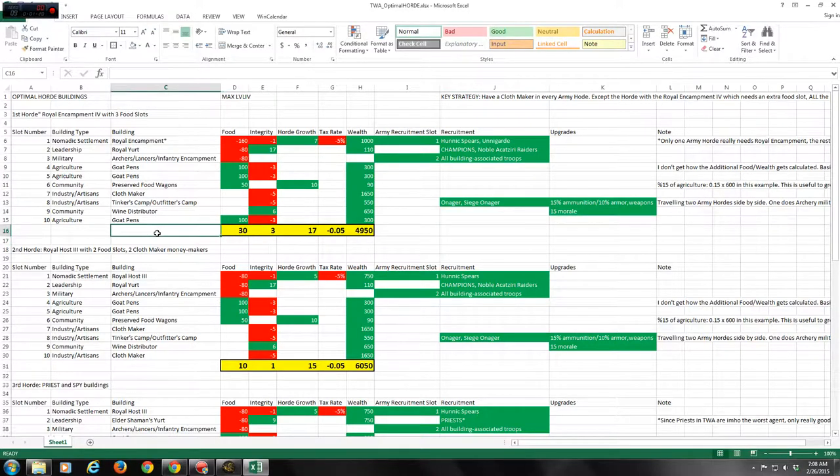You start with three hordes at the beginning, and the most important things to worry about early on are growth and money. There's no real way to avoid higher upkeep on tier 2 and tier 3 units — upkeep jumps from 130 for tier 1, to around 300 for tier 2, to 500-600 by tier 3. So your biggest issues are growth, how fast you can fill your 10 building slots, and how much money you can squeeze out.